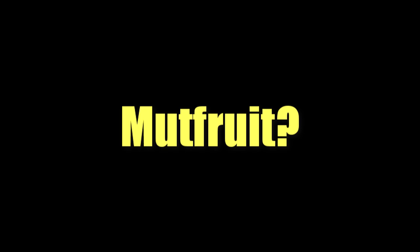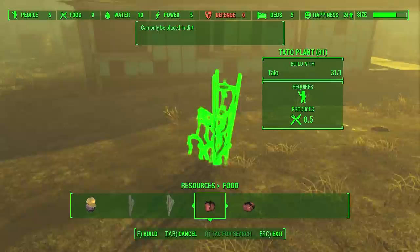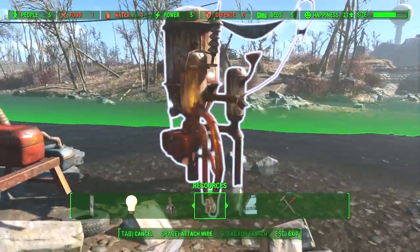And where do I get this so-called mutt fruit? Mute fruit. Whatever. Oh, you can just plant mute fruit, corn, and tato at your settlement in Sanctuary. And you have to build a water purifier. And there you go. That's how you build an adhesive farm.